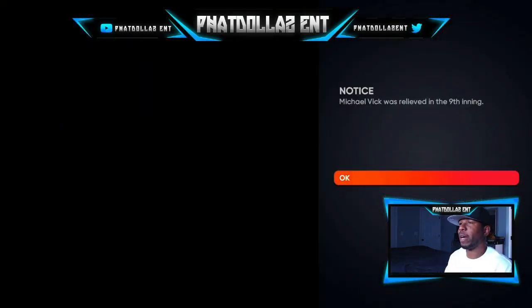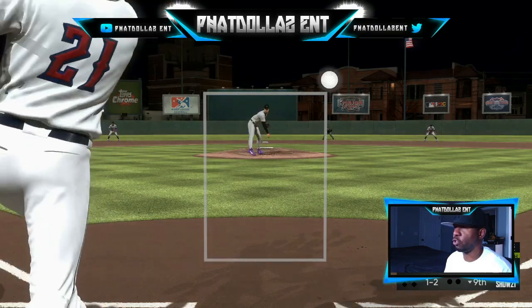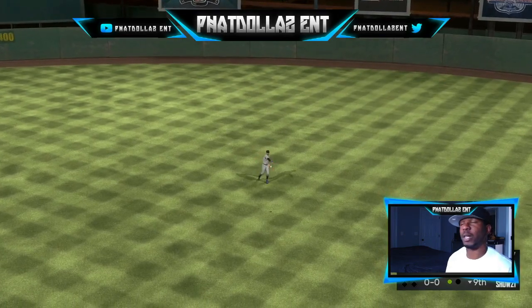We are in the ninth inning right now — they just brought in John Rocker, took out Michael Vick. If I were you, I would pick the top two pitchers because Michael Vick didn't have much control on the high fastball. The top two pitchers are the ones you want to choose so you can get the game over faster. He has 99 everything, but his control and stuff just aren't there.